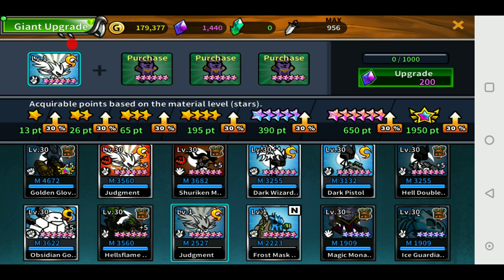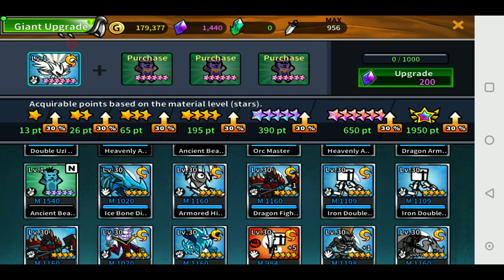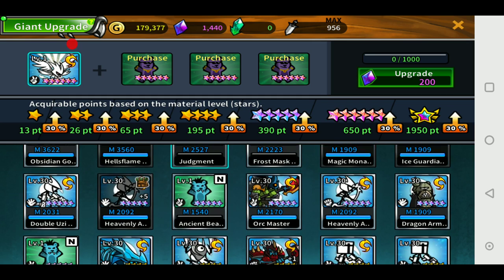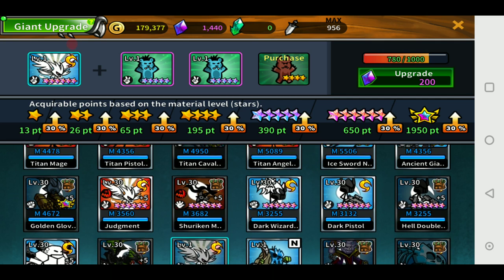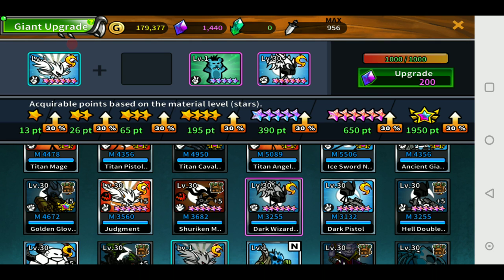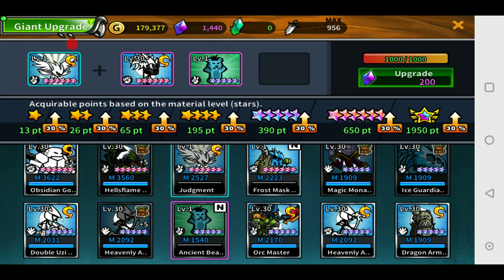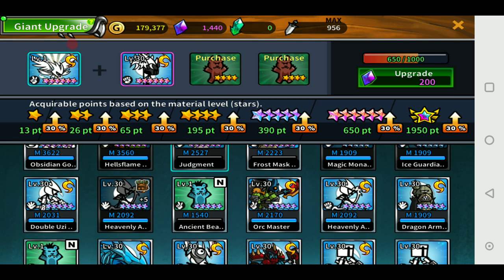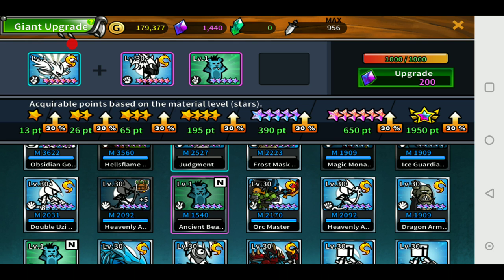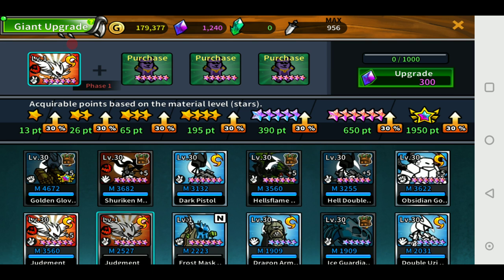Let's get rid of the things we don't want first. He's the wizard — let's see how many 5-stars we have that we don't want. We have one 6-star and a 5-star. We'll use the wizard which we don't want anymore, and a 5-star. 200 crystals — that's alright. Phase 1 complete!